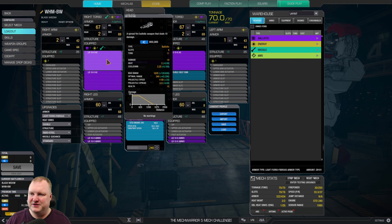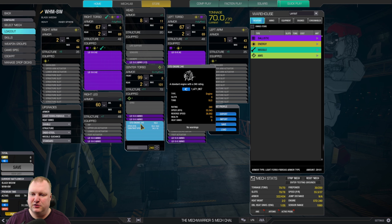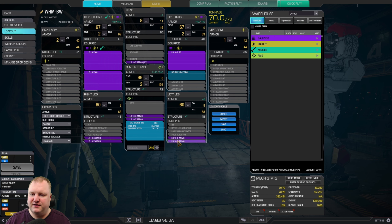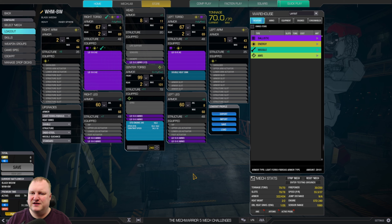We have two of the LB10s in the right torso, one LB10 in the left torso, as well as a double heatsink to account for the fact that we're only running an engine below 250 rating — so you have to add a double heatsink here. And then we have 6 and a half tons of ammo. That is literally all we can bring. This mech is basically stripped down to the bones — it is a walking right and left torso with LB10s.